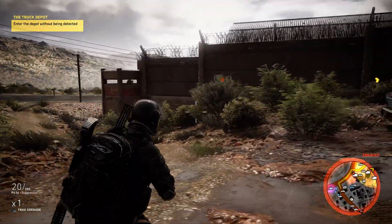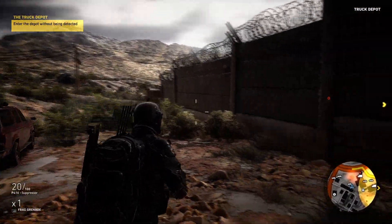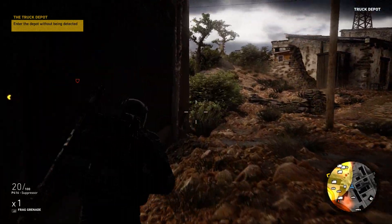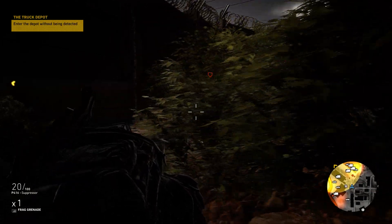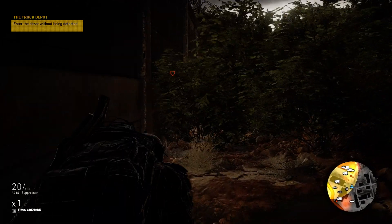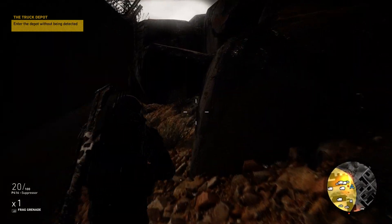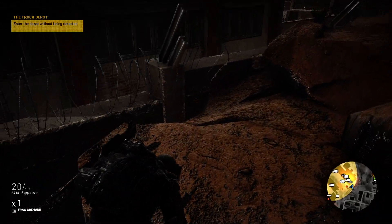So what I do in this mission — seen from the road — I take the right side of the wall of the depot and move alongside it, because if you do, you'll come to this ridge and we'll climb the ridge.